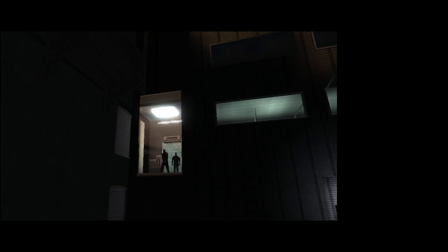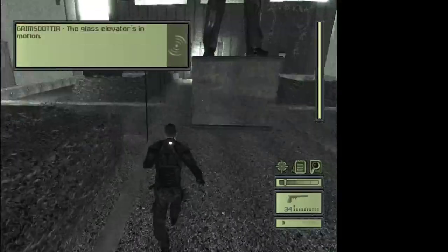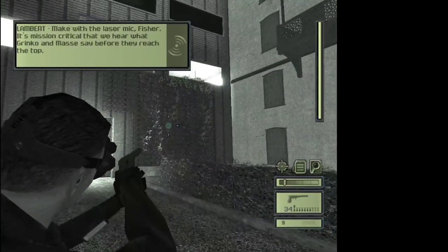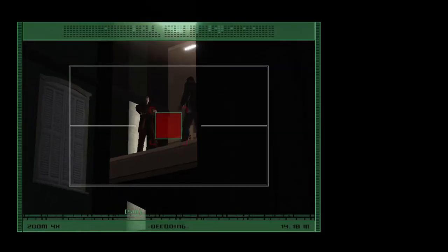This is the part where you're going to use the laser mic. First, run until you get to the left side of the statue so you'll be closer to the ladder. Select the laser mic and then record them.